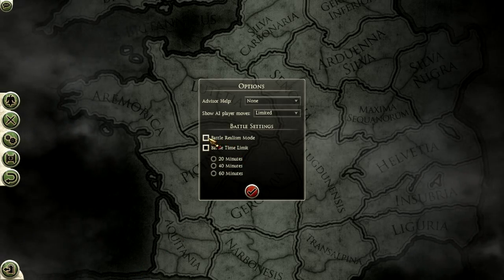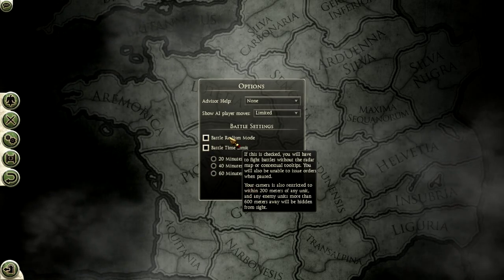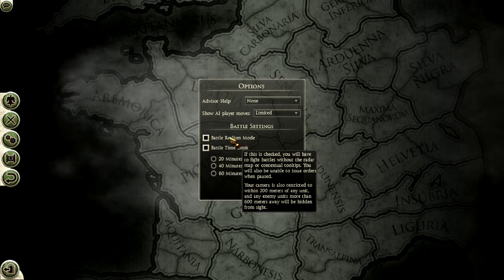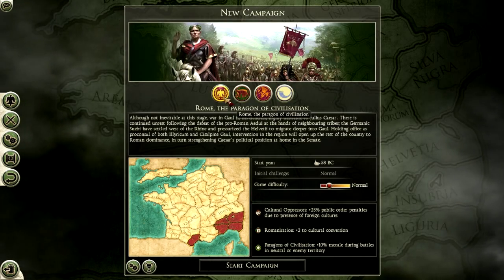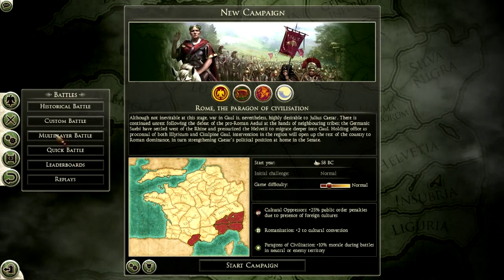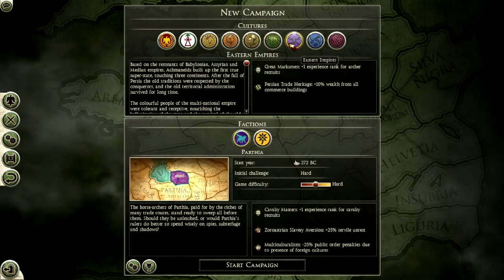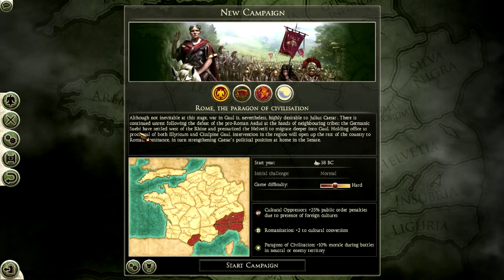Those pivotal years cover mainly modern-day France, but also include Belgium and small slivers of Germany and Switzerland. It's actually interesting because at the time the Romans started moving against the Gauls, the Gauls were regarded as somewhat civilized, or at least respected by the Romans — which seems different from the way they're typically portrayed in books and media that aren't based on historical fact.